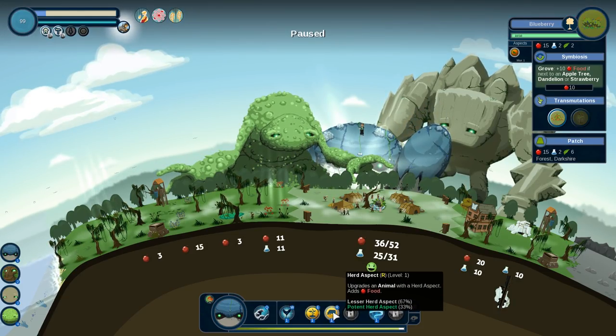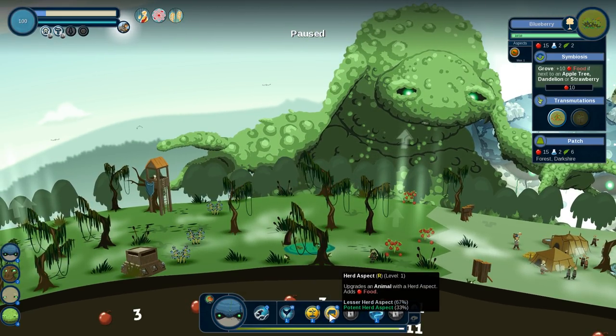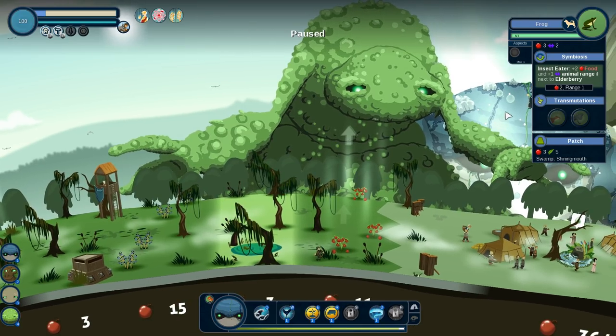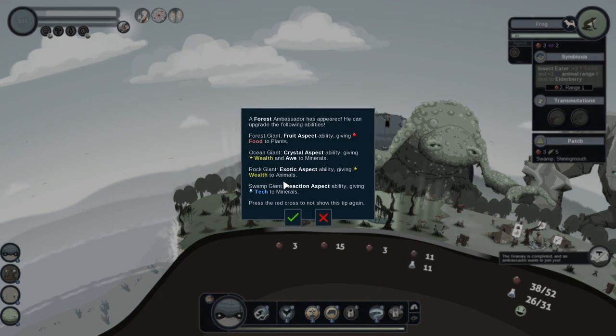That unlocked the herd aspect. Now you'll also see on top of our ocean giant this little forest ambassador chilling with it. Let's grab the herd aspect — otters: gives food, and gives more if they are close to plants. And the forest ambassador has appeared, so we can get a fruit aspect for the forest giant, the crystal aspect from the ocean giant, the exotic aspect from the rock giant, or the reaction aspect from the swamp giant.